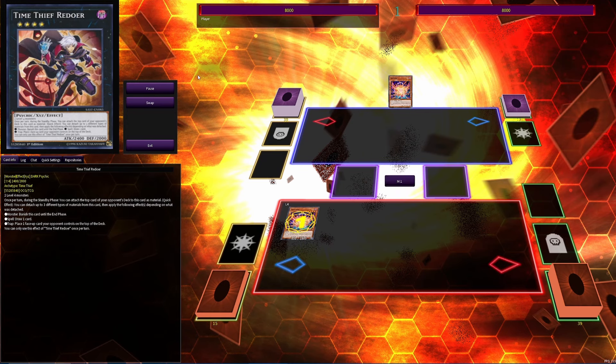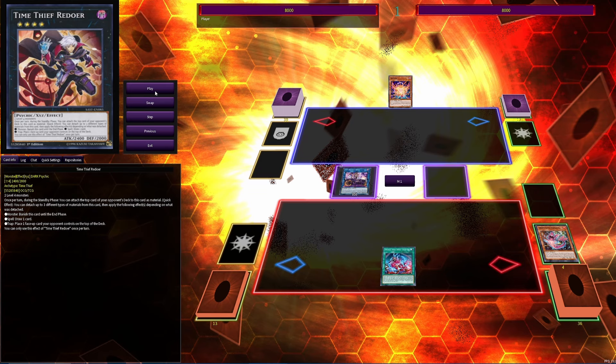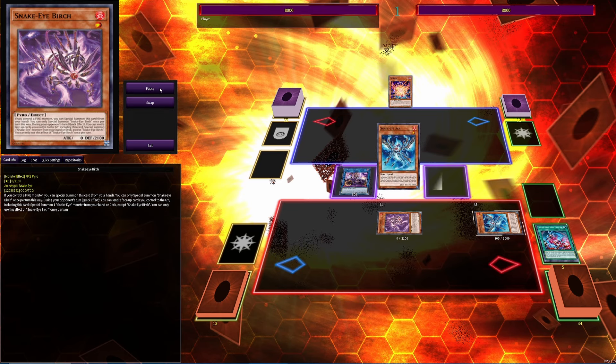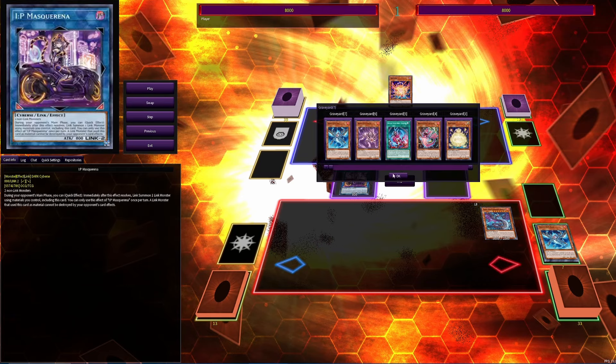This starts the same as all other combos — normal summon Aratama, go into Infernal Flame Banshee, detach one, add Populace. Now it changes: link off into IP, put Populace into the spell and trap zone, use Original Sinful Spoils to summon Snake Eyes Ash instead of Ponix, then use Snake Eyes Ash to add Birch.